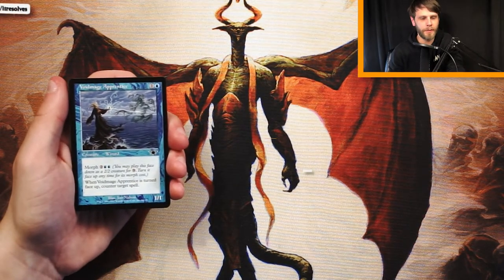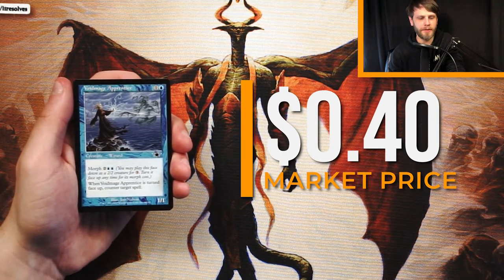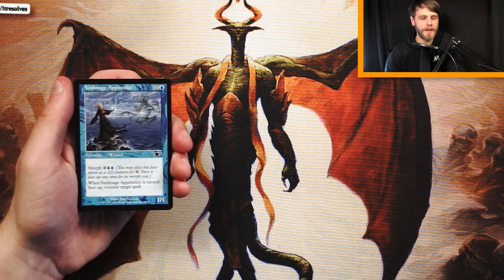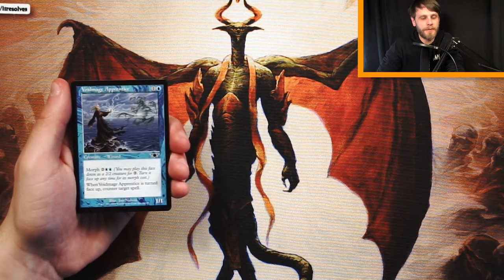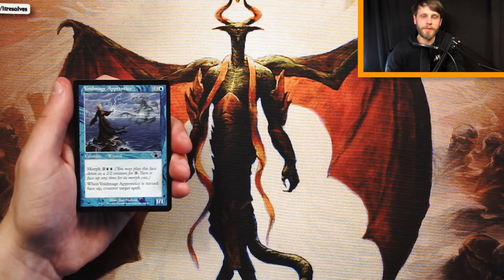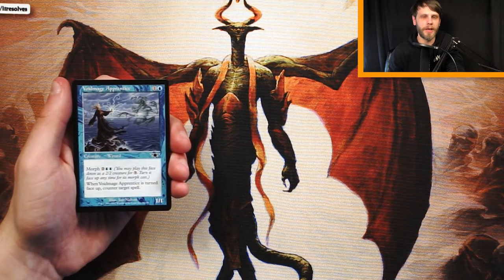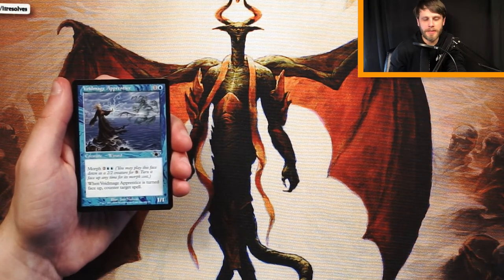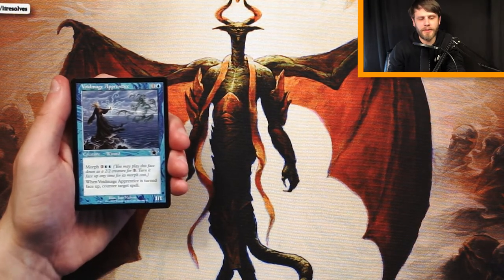Our first card here is Voidmage Apprentice. It's a 1/1 for 1 and a blue. It features the morph mechanic, so you can play it face down as a 2/2 creature for 3 of any color, then turn it face up for its morph cost — 2 and 2 blue. When it's turned face up, you counter target spell. Pretty straightforward card, but a very good one. There's a blue wizard theme in this set. On turn 3 it's a 2/2, and on turn 4 it's a surprise counter. I think this is a strong pick.